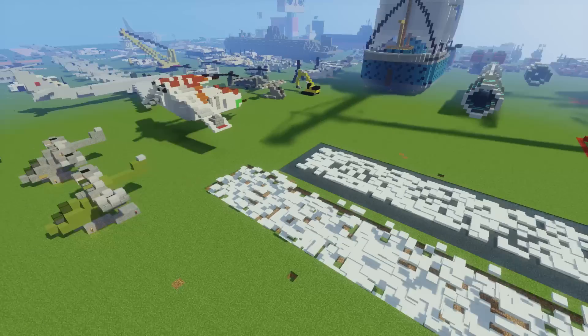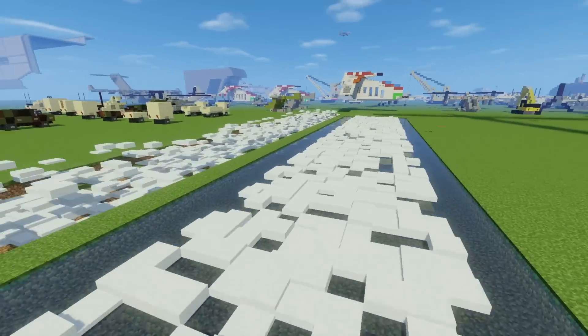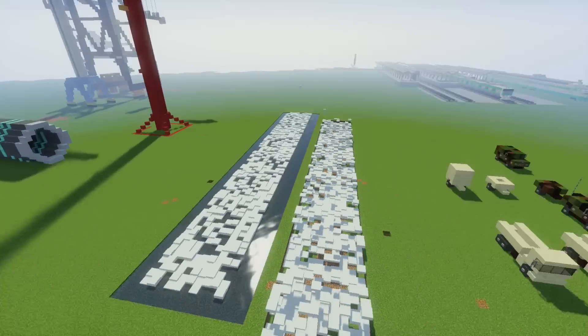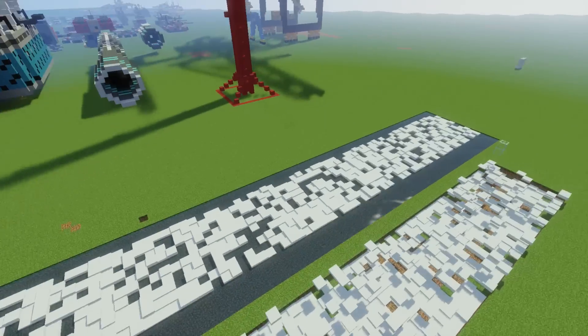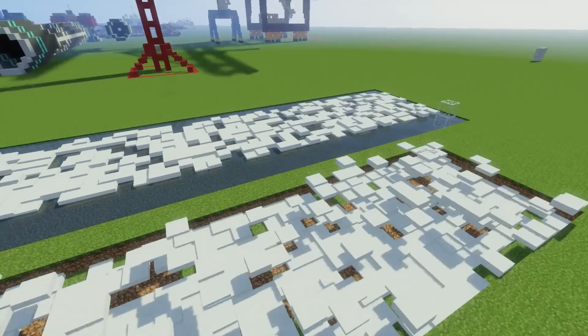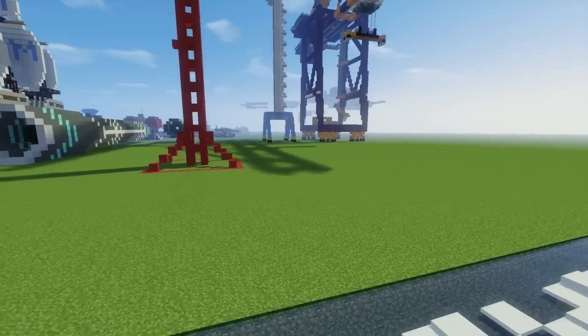Here are some ship trails that I have. If you're wondering — you've ever seen when people take those renders of ships and they have those ship trails in the water like it's white — this is how they do it. They just put a bunch of layers of snow randomly, and I did that using MCEdit.